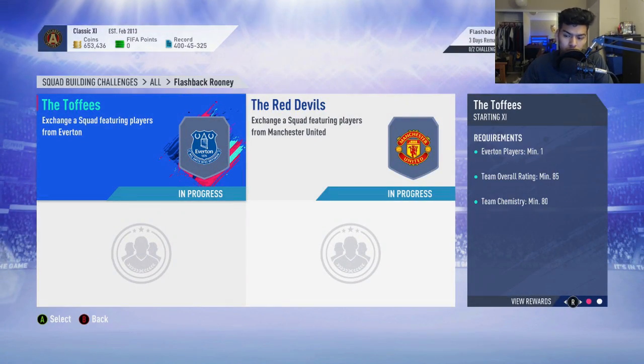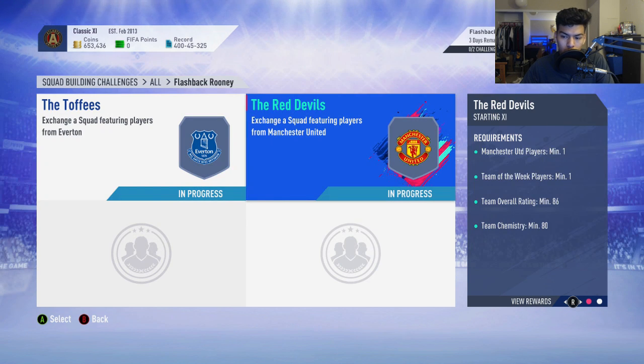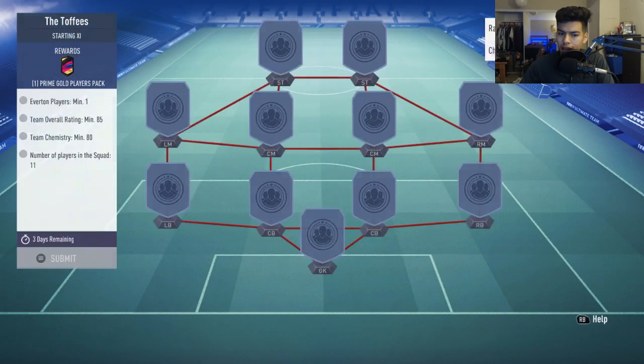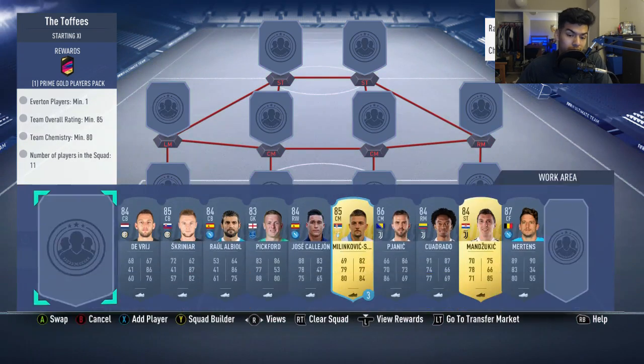This SBC in total is going to cost you around 300,000 coins, just because the 86 with one in four makes it very expensive. We have the Toffees and the Red Devils — two of his past clubs. He started at Everton, then went to Manchester United, and went back to Everton for a season before moving to DC United on a permanent deal. We have an 84-85 rating with one Everton player, with a 45k pack as your reward.